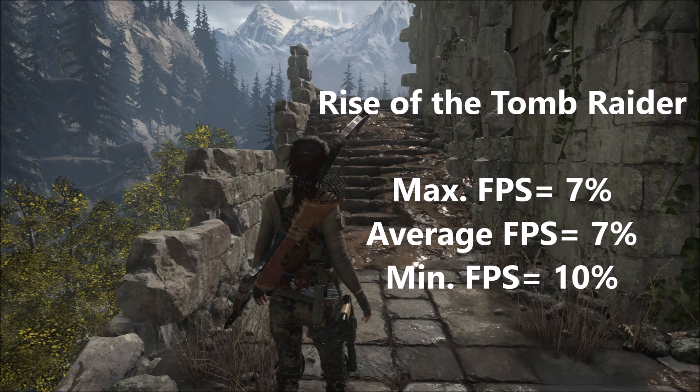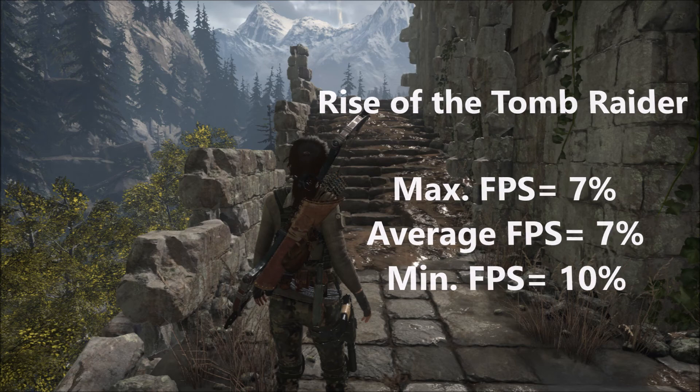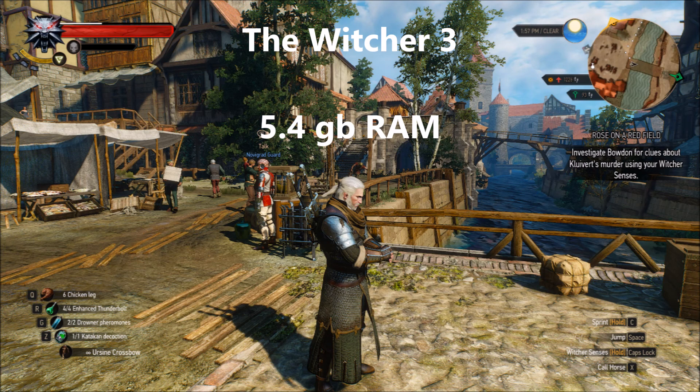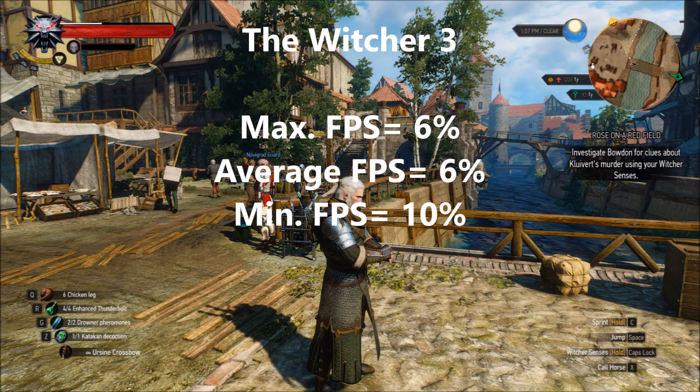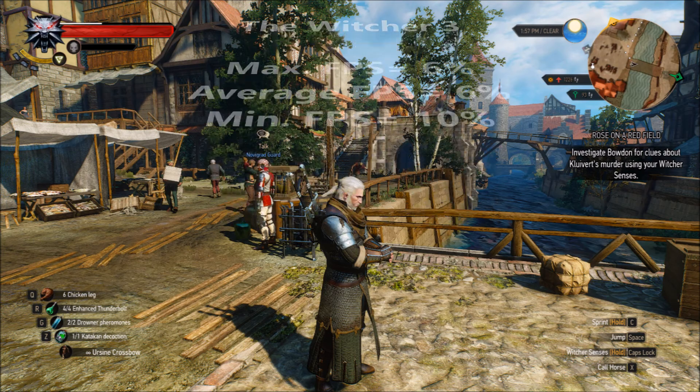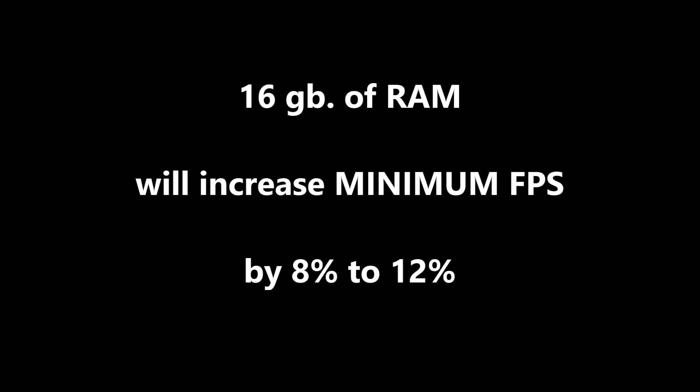The max FPS increased by 7%, the average by 7%, and the minimum by 10%. Last but not least, the Witcher 3 uses about 5.4GB of RAM — the max FPS increased by 6%, the average also by 6%, and the minimum by 10%. The final verdict for having 16GB of RAM is that it is not essential whatsoever. However, while having 16GB might not increase your average FPS by a whole lot, it will almost always increase your minimum FPS by 8–12%, making your games less choppy by reducing FPS drops.